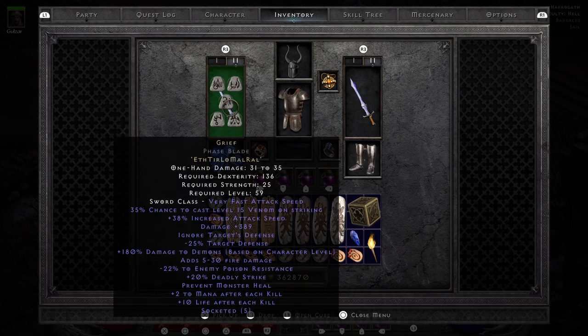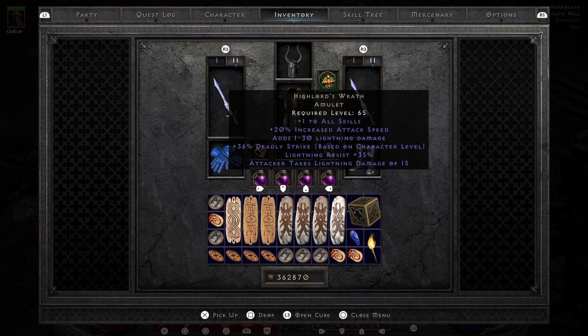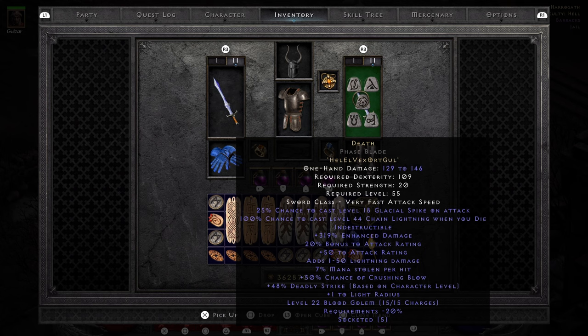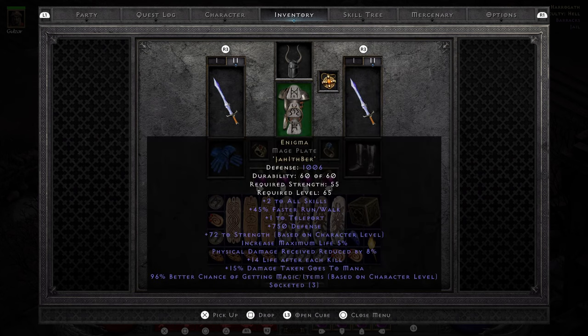Here's the gear. We're using a Grief — this one is not that great of a roll, but you don't really need anything that great. Using Jeep face with a Cham in it so we cannot be frozen. High Lords for Deadly Strike and Lightning Resist. Then we're using a Death — the reason for Death is the 50% chance of Crushing Blow, which gives us 100% chance of Crushing Blow. Gore Rider Boots for Open Wounds, Deadly Strike, and Crushing Blow. Then we're using Enigma for the plus two skills and the teleport.